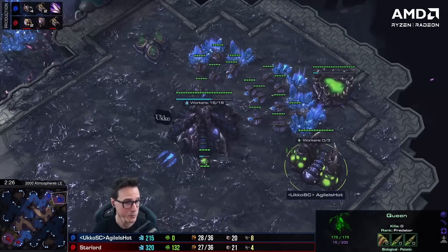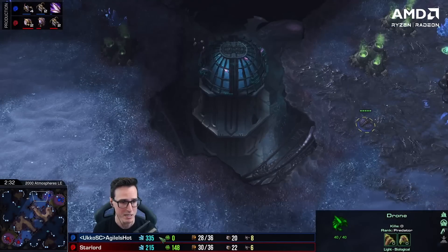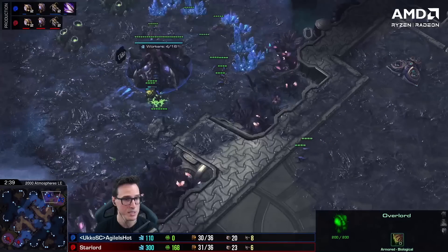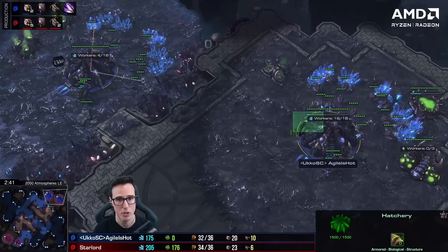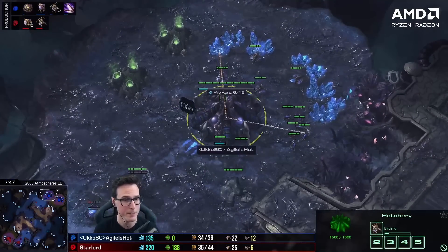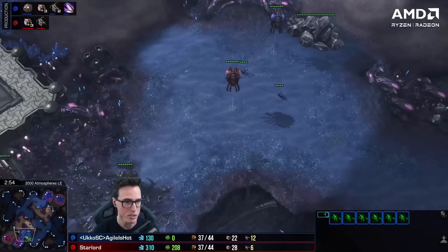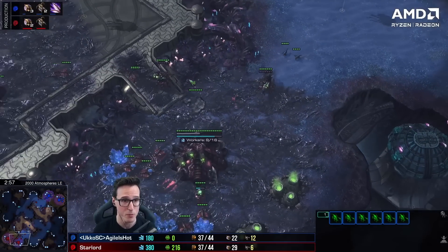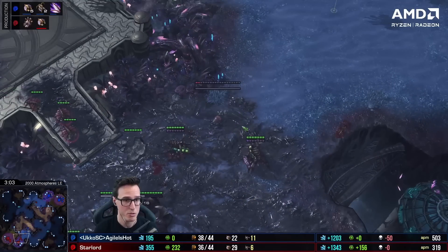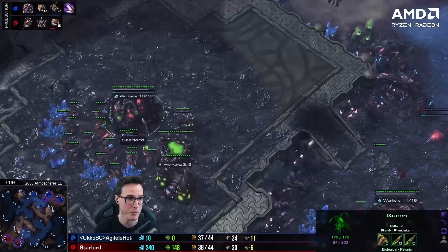He's sending a few lings to scout and actually builds a third queen immediately, does an inject, creep tumor on the natural, and a fourth queen — so he's playing a four-queen zergling speed opening. But he's already built six zerglings for no reason. We pull drones to make sure he can't scout, kill those two zerglings, put the roach warren down. He doesn't know about that roach warren, but I want it in the wall because if he ling floods I'll need to build an Evo and defend with queens. The lair is on the way.